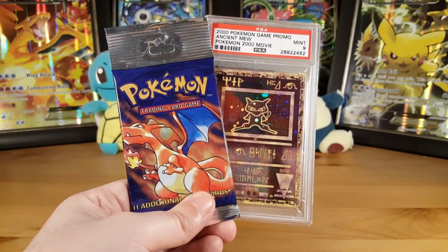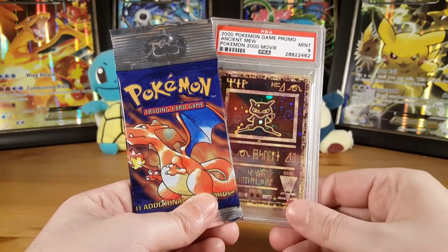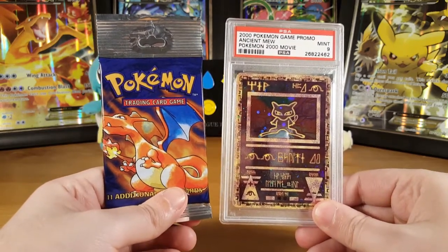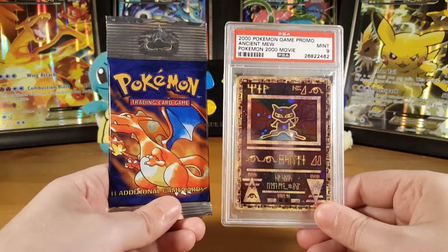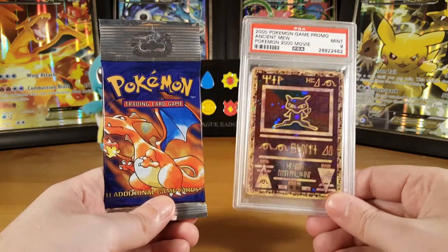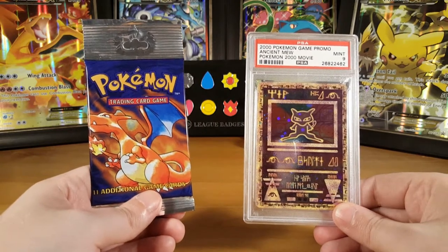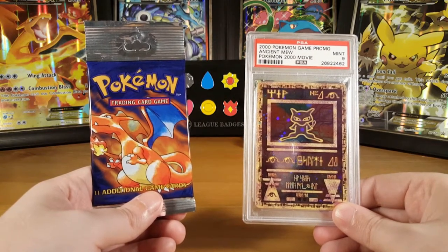If you want to be in with a chance of winning one of these two prizes, all you have to do is like this video, be subscribed to the channel, and comment down below which of the two you would like to win — would it be the MU or would it be the base set sealed booster? Good luck to everybody.